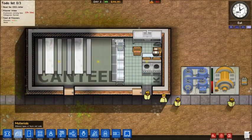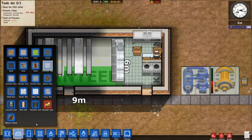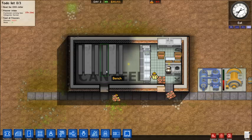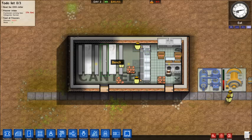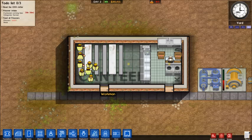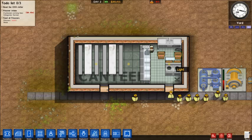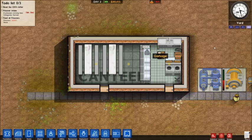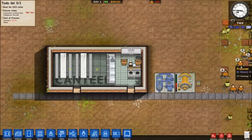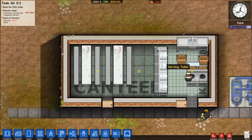There we go — a nice little functioning kitchen and canteen. I'll fill in the canteen floor so it's all neat. When it's time to eat, all the inmate prisoners will come into the canteen, come to the serving table, get some food, sit down, and eat it. Keep the space as open as possible because inmates can get caught up and won't have enough time to get food and sit down. The stack contains four cooked foods that can feed four inmates. There's a bit of a routine — after meal time the cook will throw away leftover food. Every day, food gets delivered, the cook retrieves it from the delivery area, stores it in the fridges, takes it from the fridges into the cooker, cooks it — which takes a few minutes — and then puts it on the serving table. There is a bit of a process.